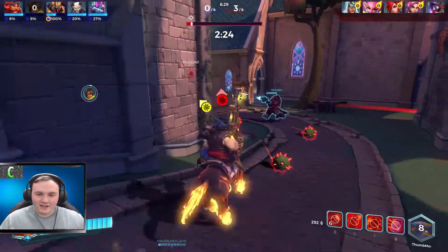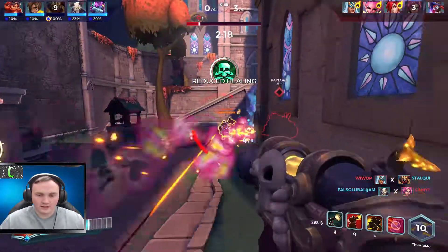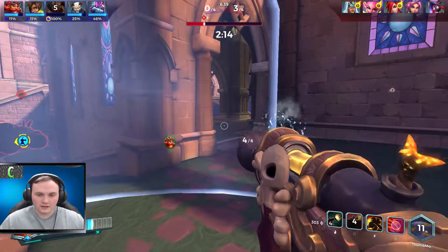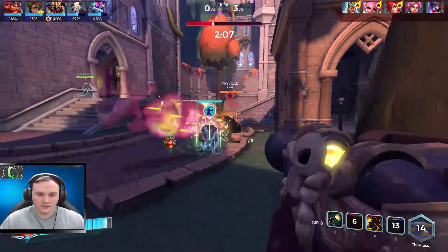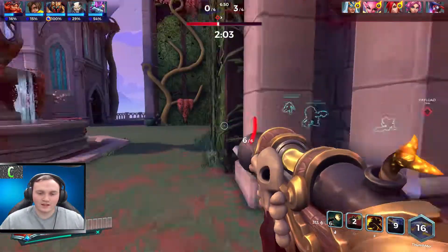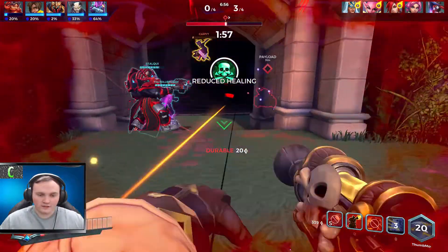They've got the payload and I think they're actually going to four-nil us, which is shocking. Someone took out the Maeve — nice! Activating turrets, getting them down. A Willow coming in, activating the turret again — how the hell did that Ash get me? I was definitely outside of their range. I'm just no good at playing Barrack, playing it awfully if I'm being honest.